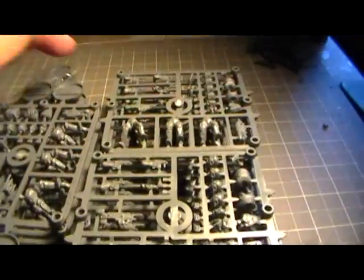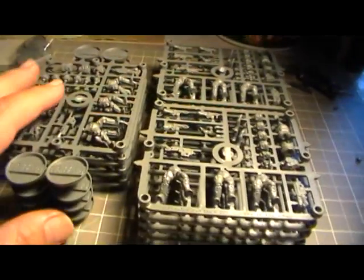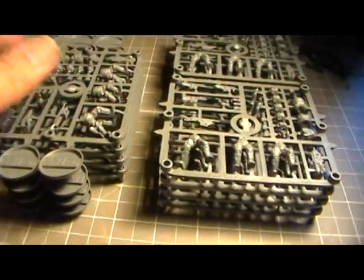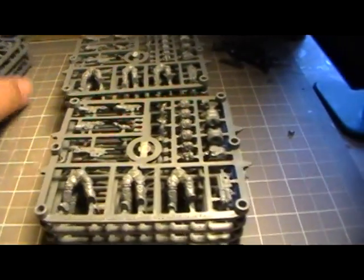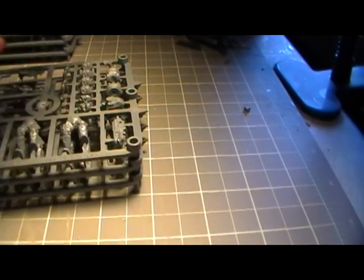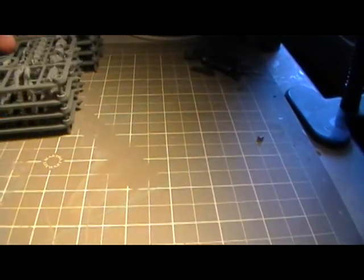And then you get these sprues. It's interesting to note that every one of these sprues is exactly the same. For some reason these four have bases attached to them, but other than that everything else is exactly the same. It's also interesting to note how they got them where these sprues kind of lock together with a little hole and a little pin in the corner — kind of easy to stuff the boxes. But since they're all the exact same, I'll just take a look at one.